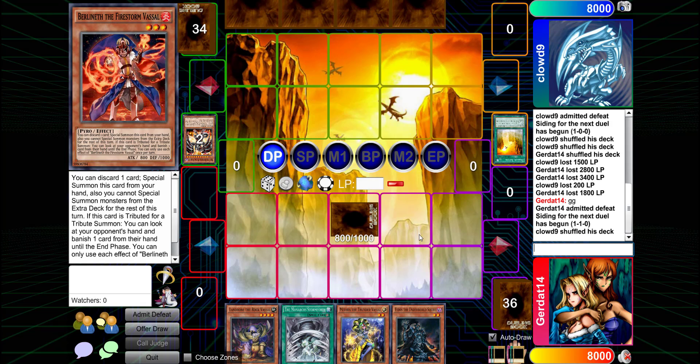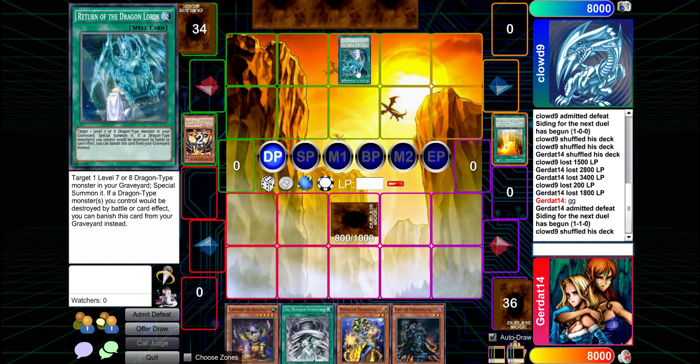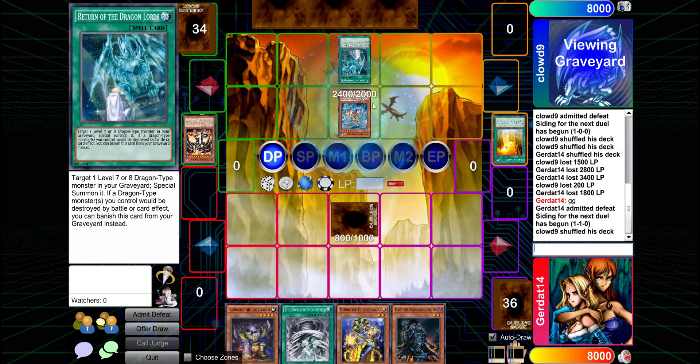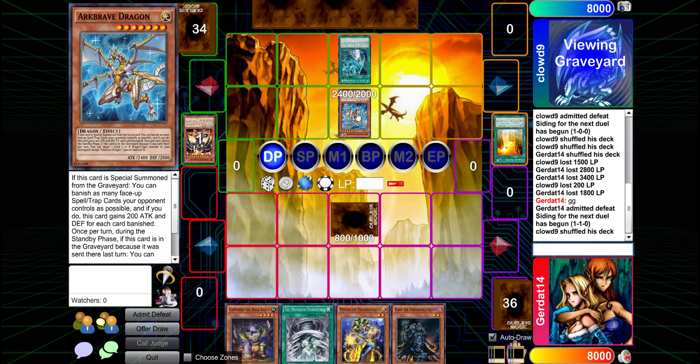Is there any way I can go off this turn without overextending? Nope — so I'm just gonna do it anyway. I'll activate Return of the Dragon Lords, but I can't summon REDMD with this effect since he's a ten. I can get Arc Brave Dragon — if he's special summoned from the graveyard, I can banish face-up spell and trap cards my opponent controls.